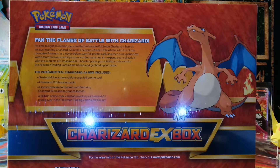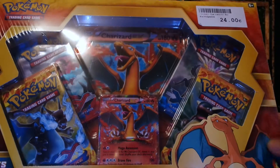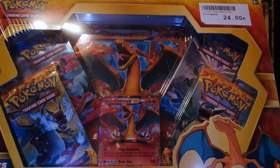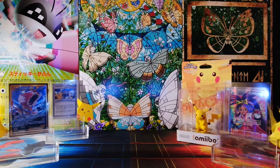The Pokemon TCG Charizard EX box includes an EX card, four TCG booster packs, a special oversized foil promo card, and a bonus online code card. Let's look at this awesome-looking box — it has the oversized card, the promo card, and the four TCG foil packs. Let's open this up and see what's in store for us.